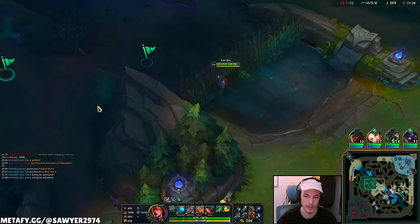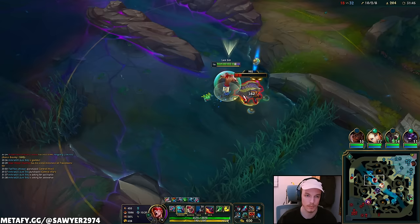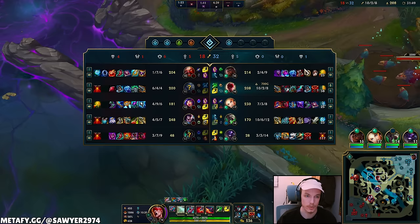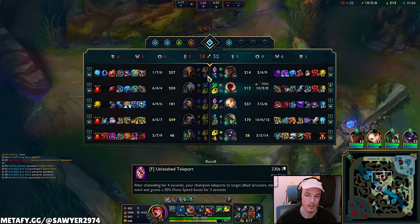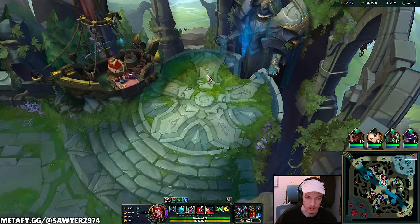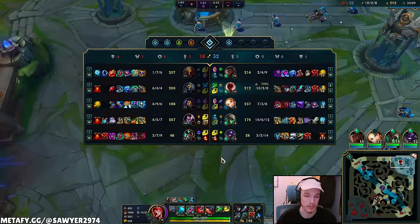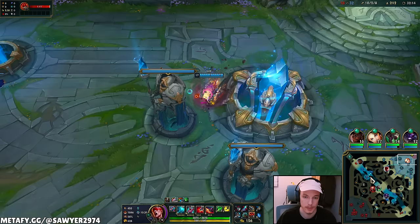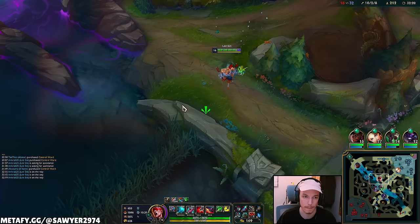We're just playing for position on the left side of the map with Baron coming up. Need to respect allies farming — Lux and Twitch need time to farm. I'll reset, get an Iron Elixir to make me tankier, then fight for Baron the best we can. Almost 4000 HP — Iron Elixir gives 300 HP and 25% tenacity, helping against Gragas, Karma, and Volibear.